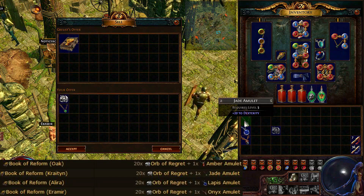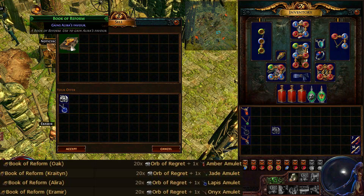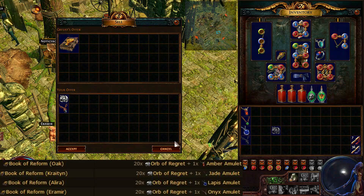To get Kraityn's quest reward, you have to trade 20 Orbs of Regret and one Jade Amulet. The same goes for Alira's quest reward - you have to trade 20 Orbs of Regret and one Lapis Amulet. And lastly, to get Eramir's quest reward, the one additional skill point, you have to trade 20 Orbs of Regret and one Onyx Amulet.